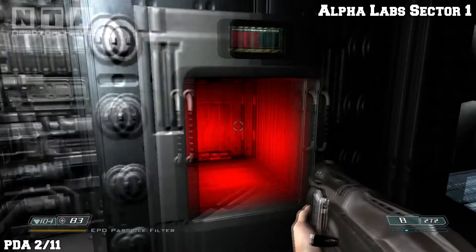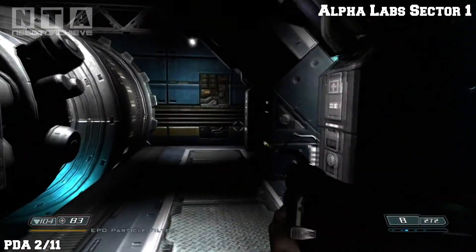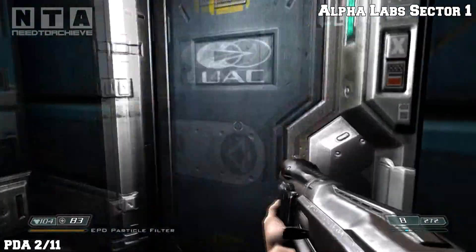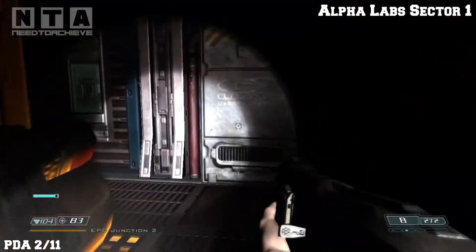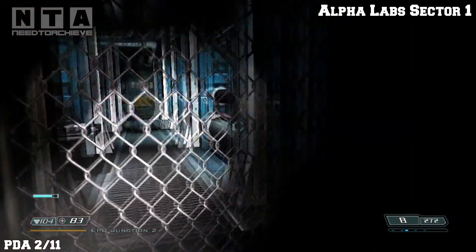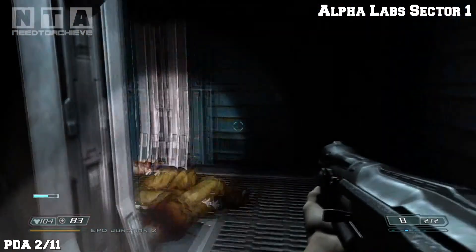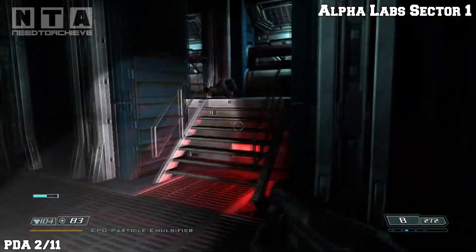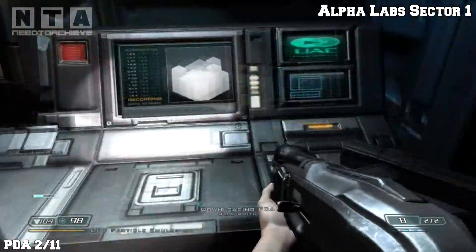PDA 2. Once you open the doors where the laser is shooting, you have to run through there and go for a crawl space. As soon as you leave that crawl space you'll end up around here. You'll fight a couple of creatures — one of them imps and a couple of zombies. Deal with them. Pretty much just keep going right and you'll come here.